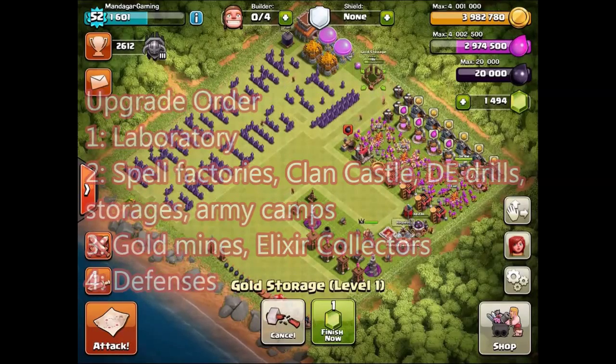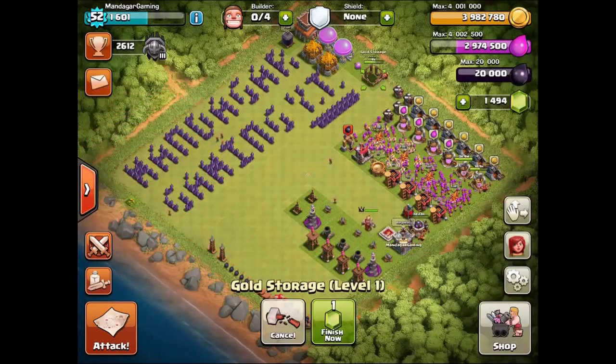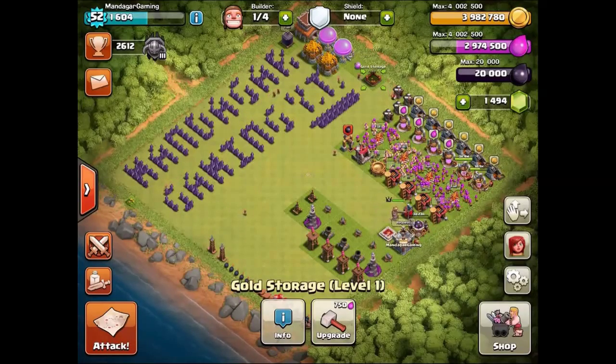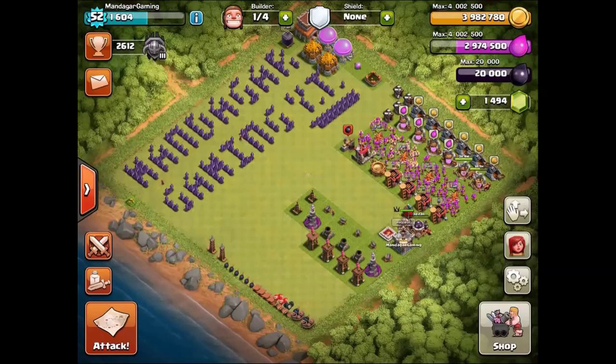So that's the Gold Storage going up. The next priority after that would be Mines and Collectors. All my mines were maxed at Town Hall 7, but the Elixir Collectors weren't, so that would be next if I have time before going to Town Hall 9.